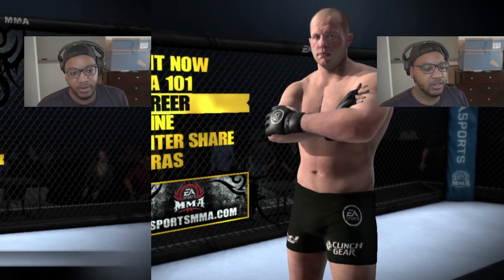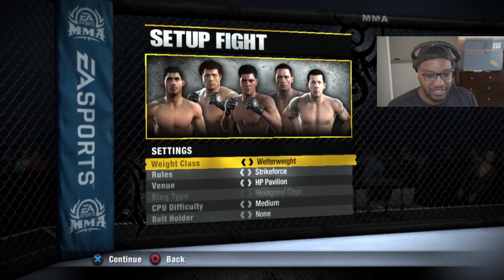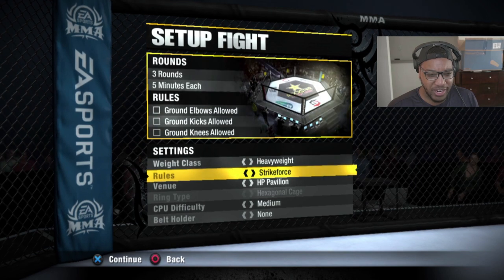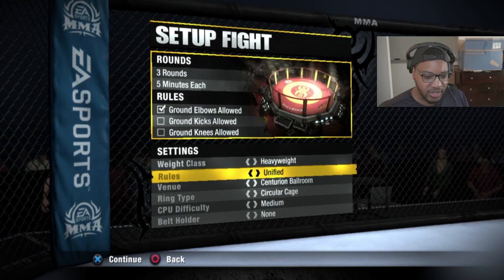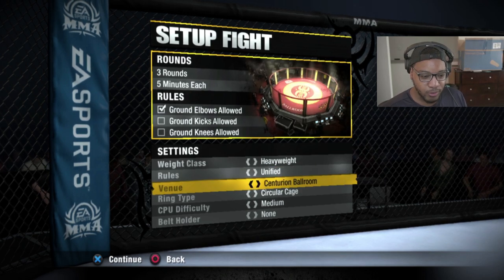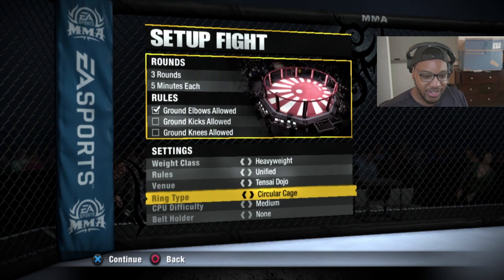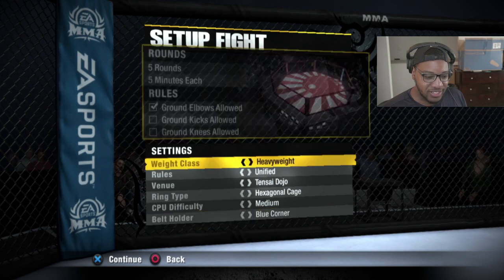It's a feature we've requested numerous times in every EA UFC game and gotten different excuses — here's looking forward to it in the future, whether that's in UFC 4 or a future game. Enough rambling — let's fight! We have heavyweight, light heavyweight, middleweight, welterweight, and lightweight. No women's divisions yet at this point. I'm going to go heavyweight.